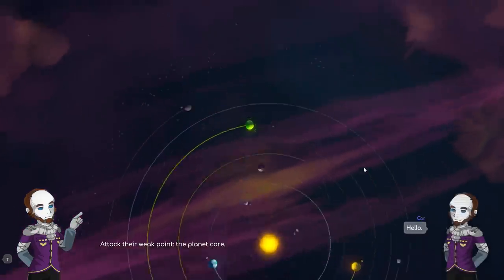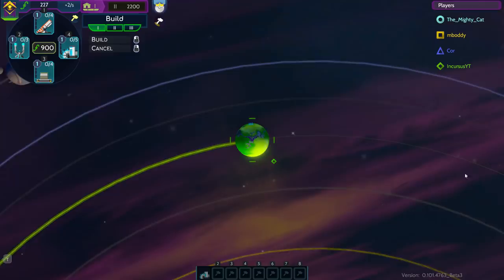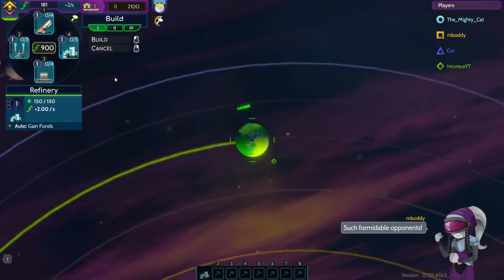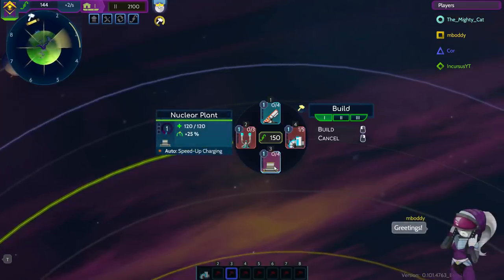Hello and welcome back to Warbital, and today we're going to be playing with a bit of a risky strategy. We're going to be playing as the Lucid, and we are going full radioactive. That's right, we're going to be playing a lot with the nuclear plant.